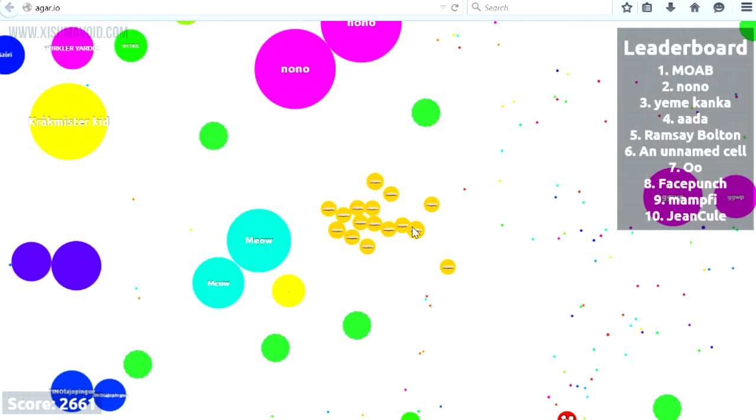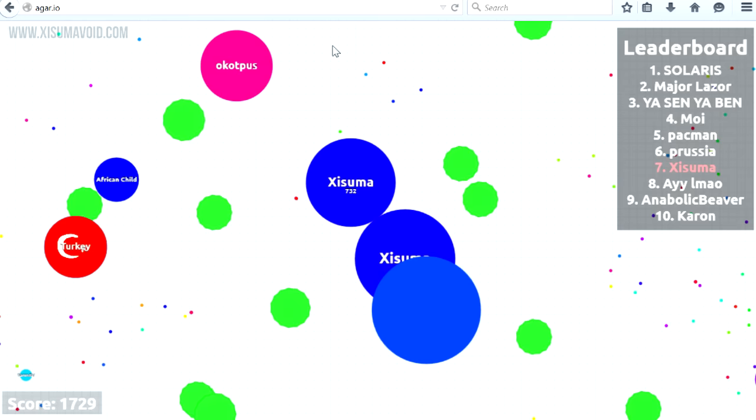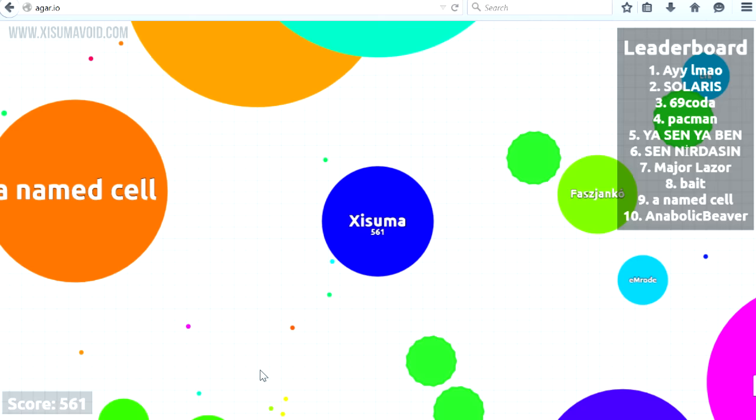A few more things to mention before we get into strategy. You can be split up into multiple pieces but 16 is the maximum amount of blobs you can have at once. After splitting up you can rejoin by moving your blobs towards one another — this can be done by moving the mouse into the centre of your blobs. However, there is a cooldown time so it cannot be done immediately after splitting.